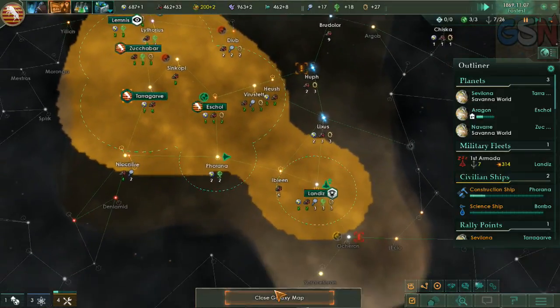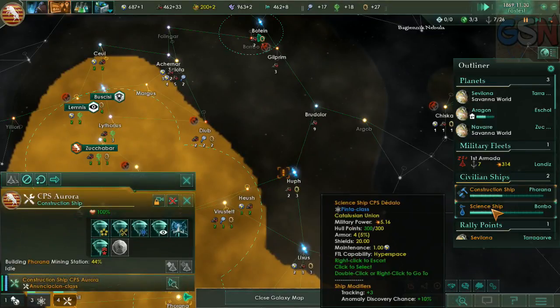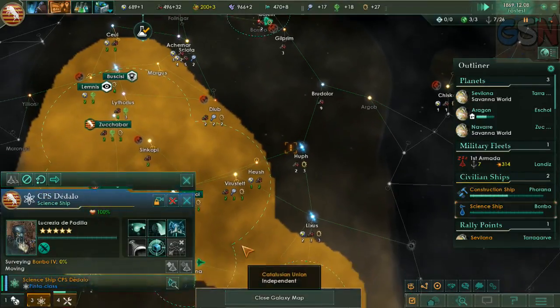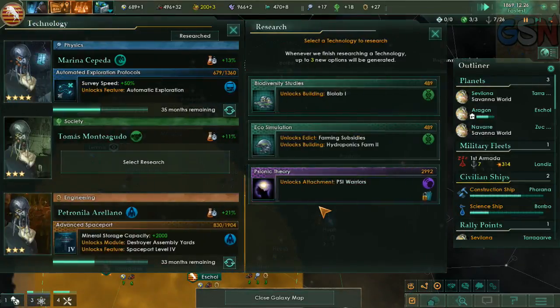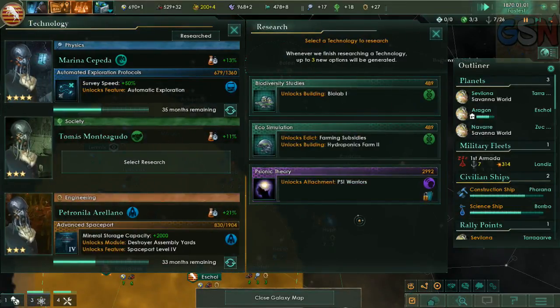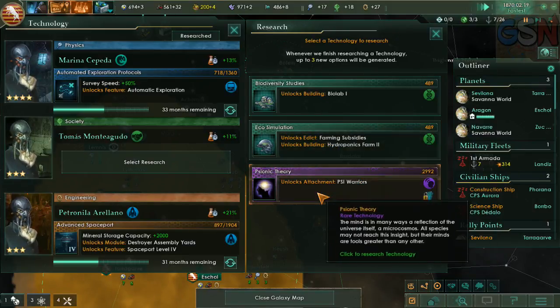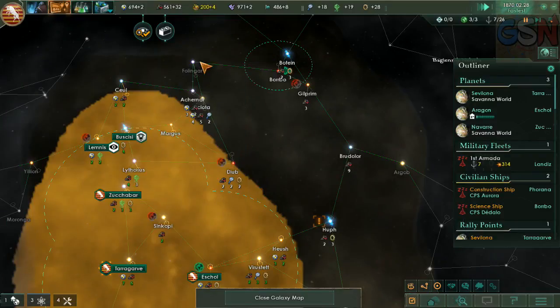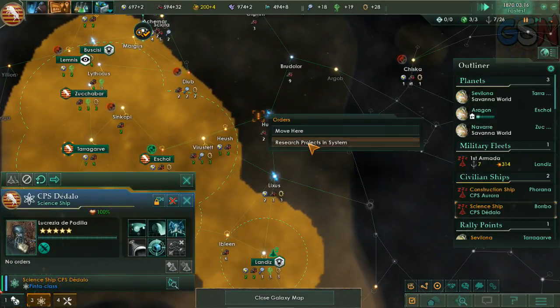That's not claimed by anyone yet. And we need to do that — do that five. That scientist should be able to do that other one there. Psywarriors. Let's research that. There we go.